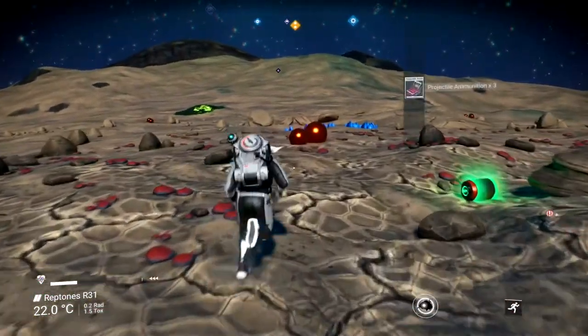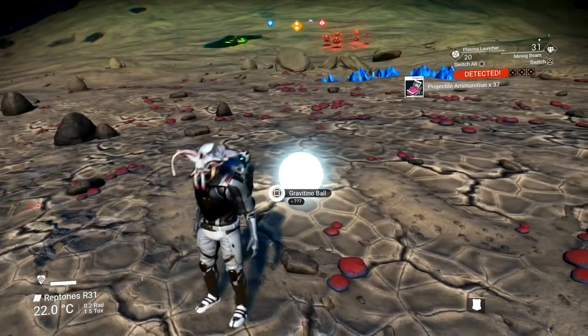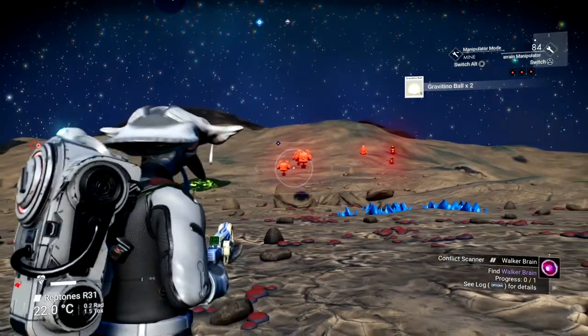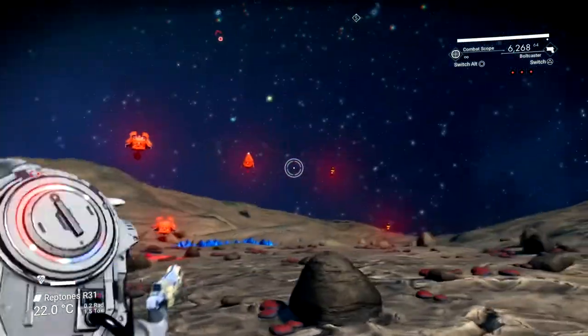As you can see, I killed a bunch of enemies before and ran out of ammunition before I could kill the walker, so I had to go buy more. If you're doing this, please go to your space station or craft them yourself and craft as much ammunition as you can, because you will definitely need it.